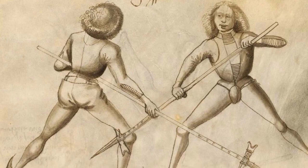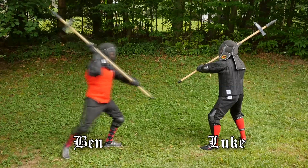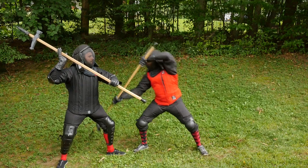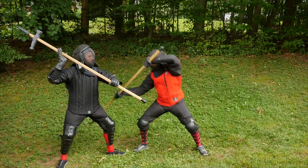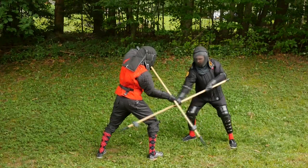The next play from Talhofer's Poleaxe is a response to a low attack from your opponent. For the setup to this play, Ben is striking down from Vom Tag at Luke's leg. Here he could strike or hook the knee, or both. Now that we see the setup, let's take a look at Talhofer's counter.